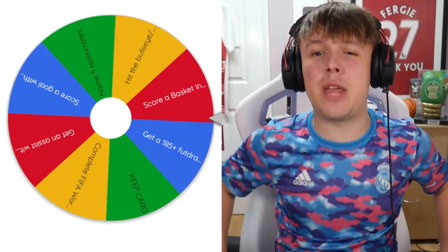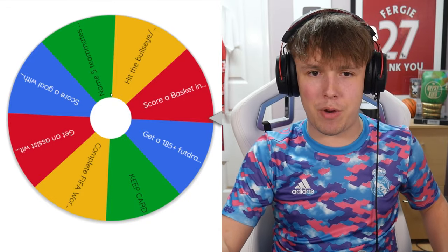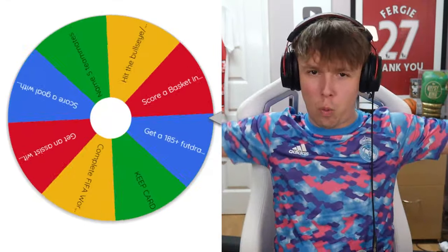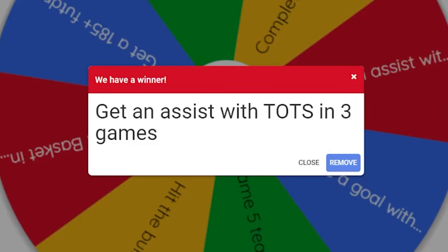Probably the final Team in the Season and the final challenge we have to try and complete — for Mr. Team in the Season, Sinistra. Let's go ahead and spin the wheel for the fourth and final challenge of today's video. It's going to be getting an assist with the Team in the Season in three games — basically similar to what we had to do earlier to score a goal. Now we have to get an assist, so we've got to get Sinistra into the team. I'll see you guys over on FIFA.